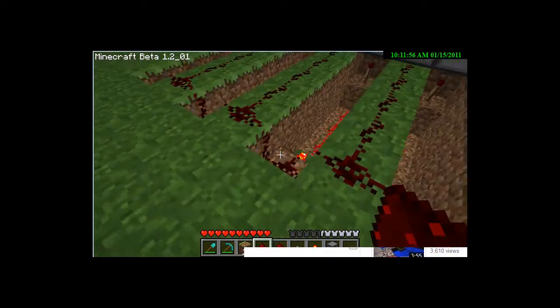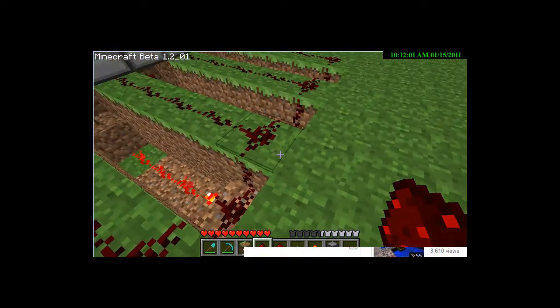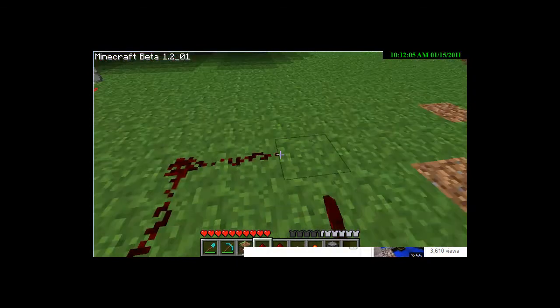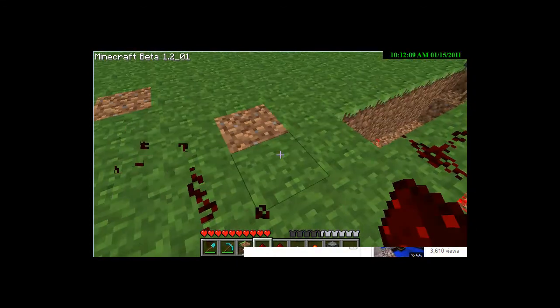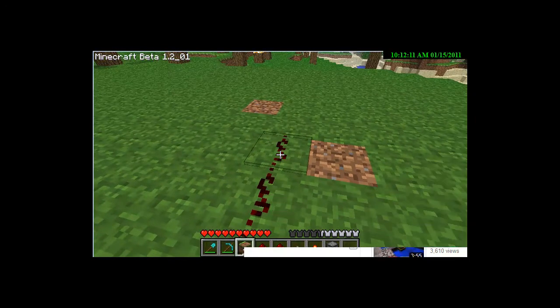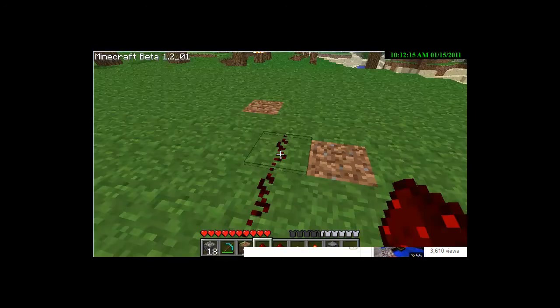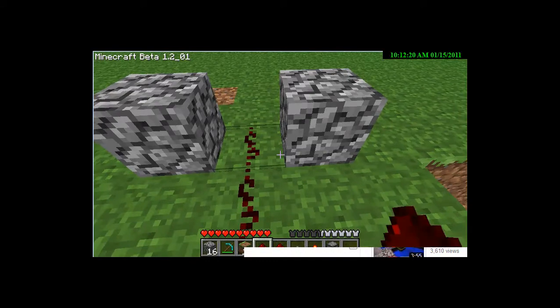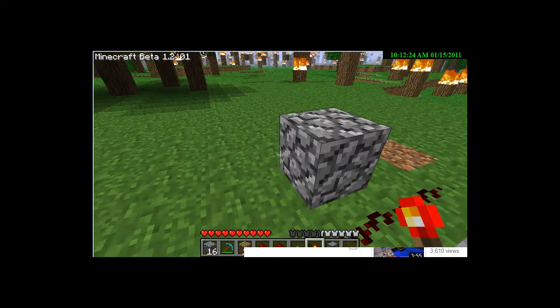Alright, so you have to count one, two, three, four — so here you go out here, then like this. And you put two cobblestone here, and put redstone here.